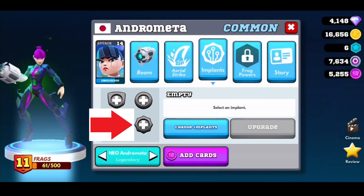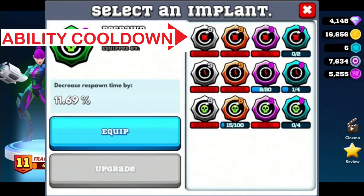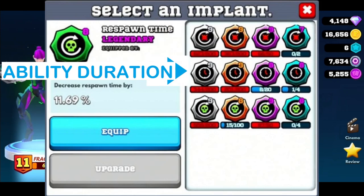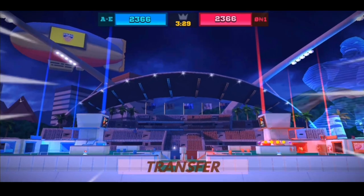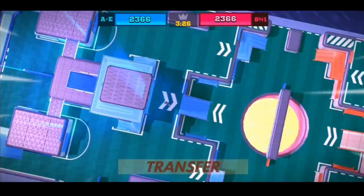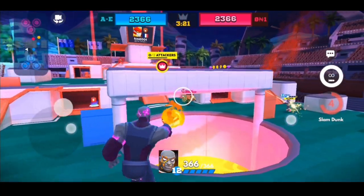Then we have a pretty special category. You have ability cooldown which reduces the cooldown time of your ability so you get to use them more frequently. Ability duration makes your ability last longer. And then there's respawn time, which reduces how long it takes for a card to respawn. If you equip this to a common card it comes in even quicker, or if you level this implant up enough you can equip it to your epic and legendary cards so they take next to no time to come back into the game when they get fragged.